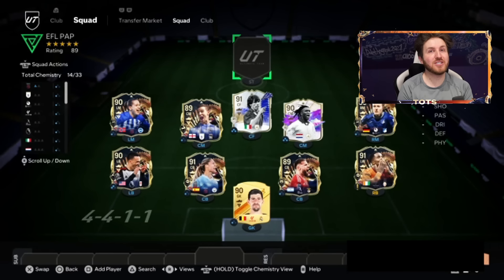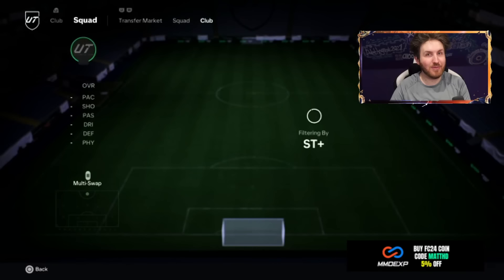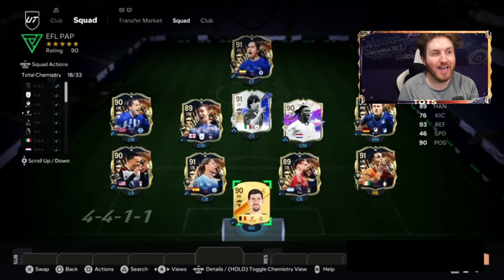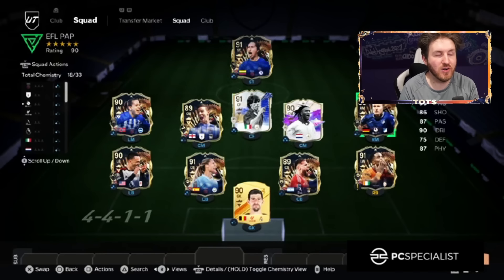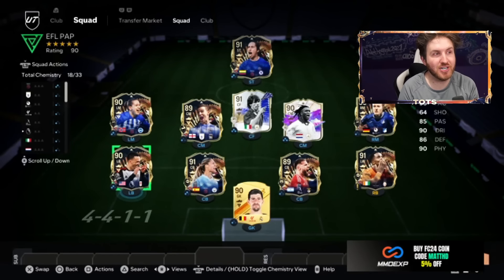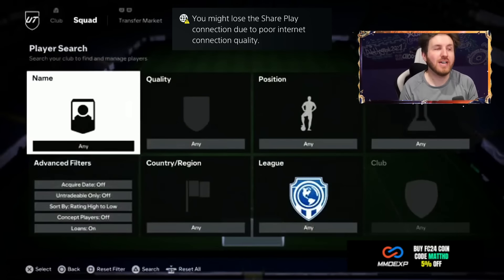Gianfranco Zola at the icon position. Team of the Year icon. To complete the team, upgrading with the new live 90-plus TOTS pack, it's going to be Ramirez. Look at that team — a 90-rated squad. That is a very FUT Champions-ready team. Zola, Seedorf, Alba, Zahar, Otamendi, Alexandri, Thiébaut Courtois in goal, with Ramirez up front. A special position in the number 10 spot is nuts.